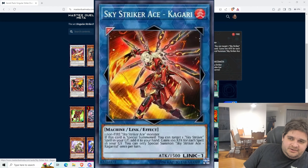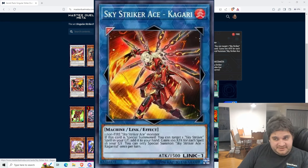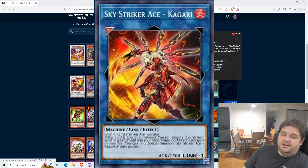We have Kigari — the Fire one. It requires a non-Fire Sky Striker Ace monster. If this card is special summoned, you can target one Sky Striker spell in your graveyard and add it to your hand. It gains 100 attack for each spell in your graveyard, and you can only special summon Sky Striker Ace Kigari once per turn. This is a great card — it allows you to recur and get good benefits out of your spell cards. The fact that it triggers as an 'if' effect when special summoned, not link summoned, means you can trigger this on your opponent's turn by using Ray to go into it.